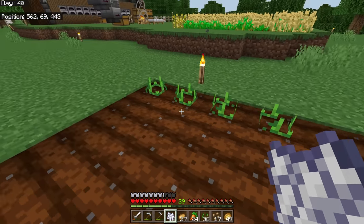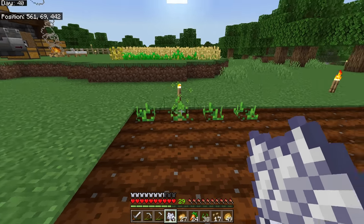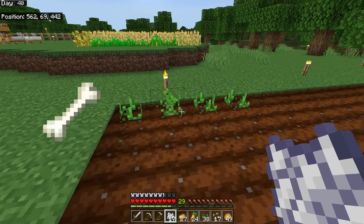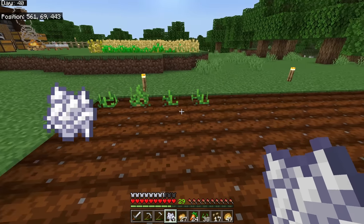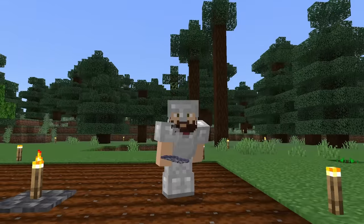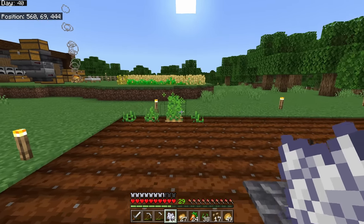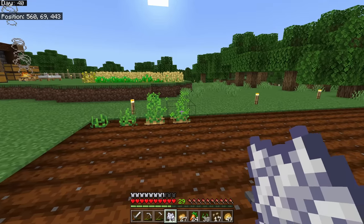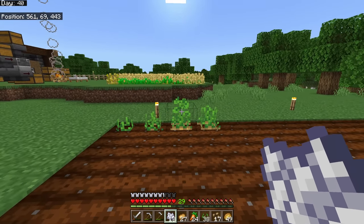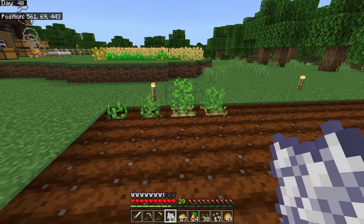Potatoes go through numerous growth stages — from the beginning stage right after you plant them up through four different stages. You can use bone meal to force-grow them. You can get bone meal by breaking down bones, breaking bone blocks, or via composting, which we'll cover in a bit.